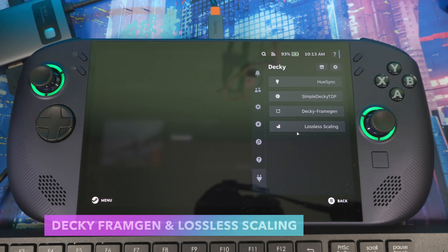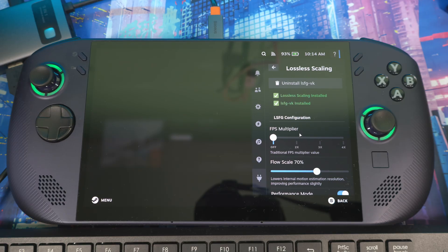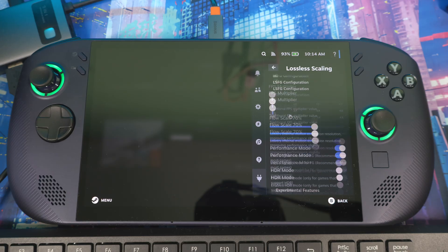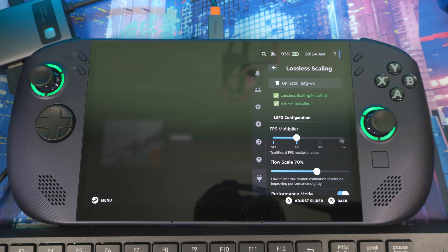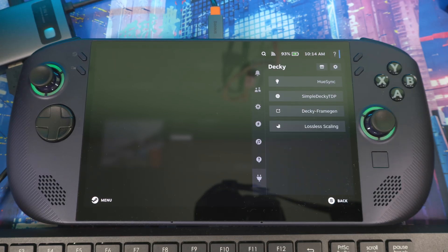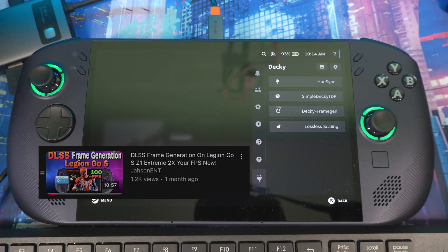Next up are Decky Frame Gen and Lossless Scaling — both are FPS upscalers. Right now I'd say Lossless Scaling is a little bit better; it's more efficient and gives you a smoother FPS boost compared to Decky Frame Gen. I have a full tutorial on Lossless Scaling on my channel. In the plugin you can set the FPS multiplier to 2x, 3x, or 4x, and the same options apply to Decky Frame Gen.